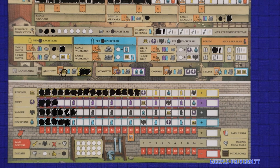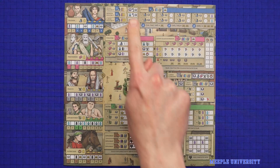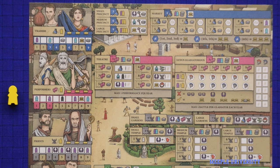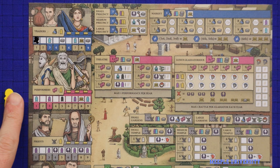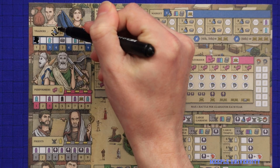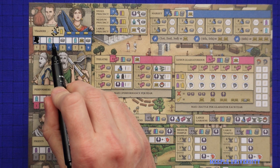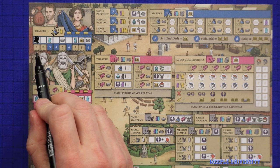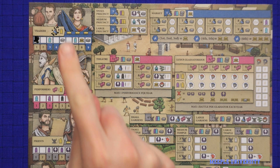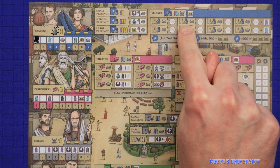Moving to the society board: it has five different citizen tracks — traders, performers, priests, apparatus and patricians — as well as the buildings associated with those citizens. The cost to advance on any one of these five citizen tracks is a civilian, the yellow worker. Each of the five tracks also has its own icon, and you'll be able to advance on that track when unlocking the matching icon somewhere else on the board. Advancing on the different citizen tracks will give you workers or victory points, but will also unlock banners which are prerequisites for those citizens' buildings.